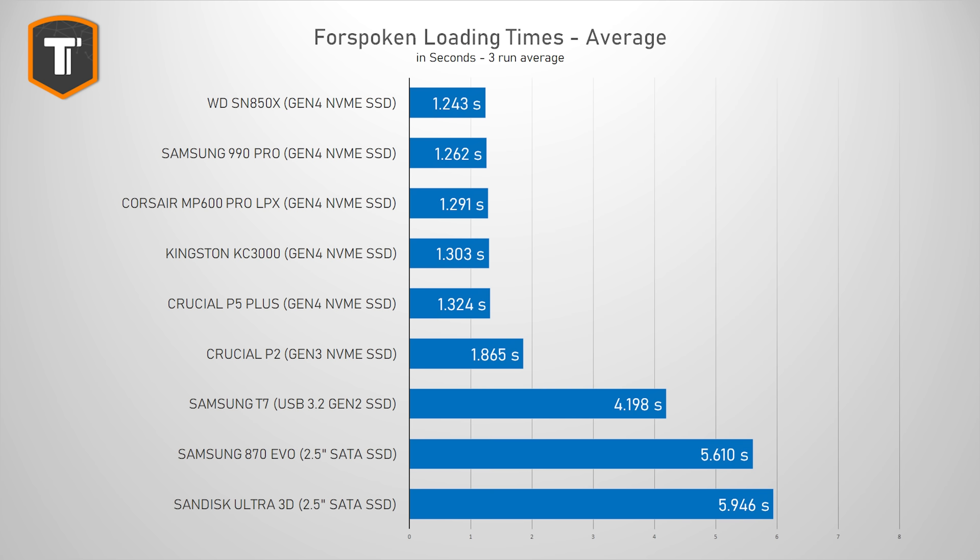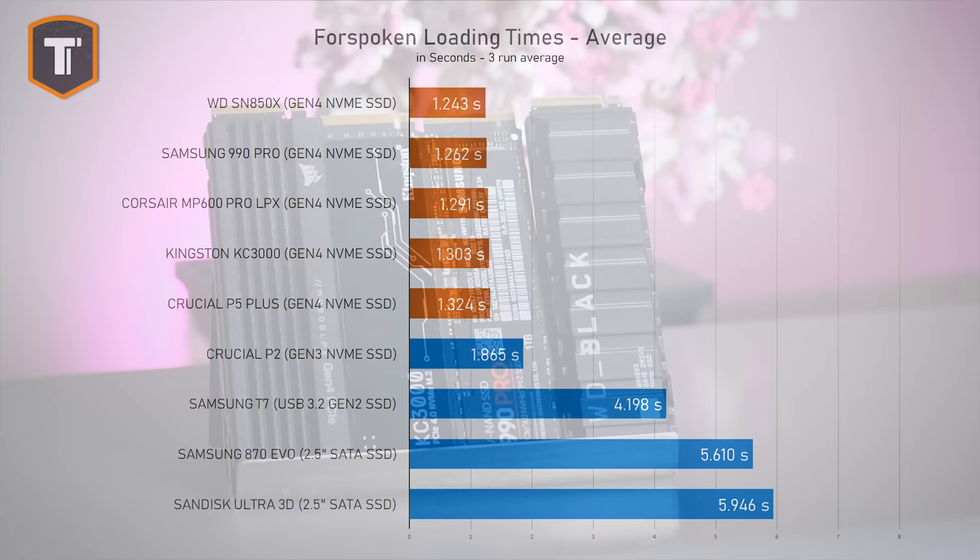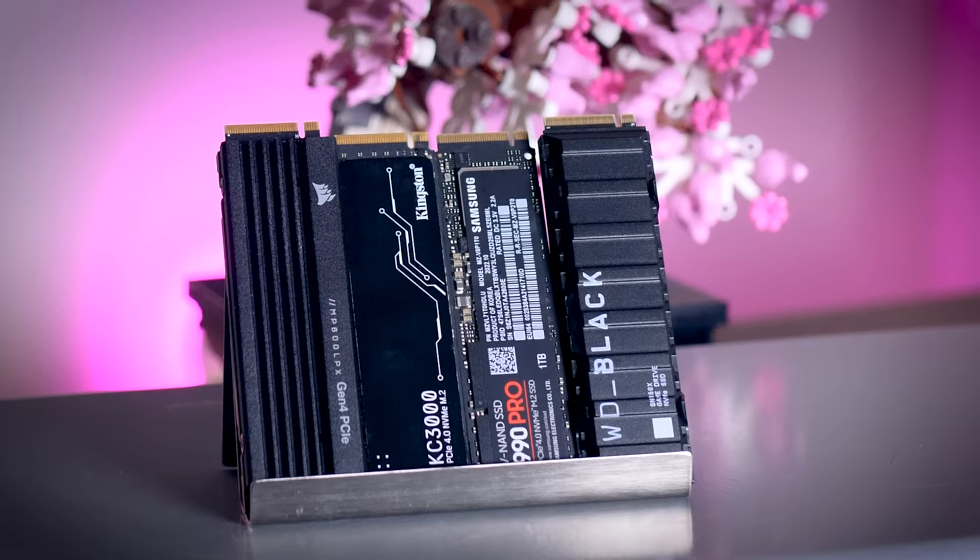Looking at the average loading time, it becomes a bit more clear. The difference between the two SATA drives is minimal, and the 10 Gigabit USB SSD is a little bit faster than SATA, as you would expect. The budget NVMe SSD takes about 50% longer to load the game than a faster NVMe, but we're talking about half a second. Between the high-end drives and even the mid-range P5 Plus, there is only a fraction of a second between them, which is completely irrelevant. Still, for the first time, we can see a significant improvement going from SATA to NVMe, with NVMe SSDs being almost 5 times as fast.